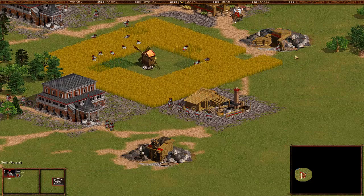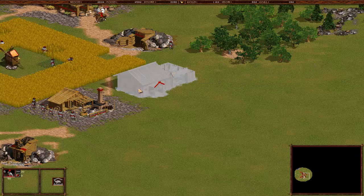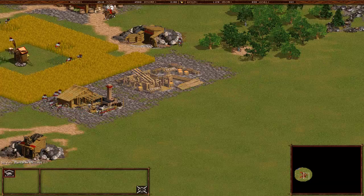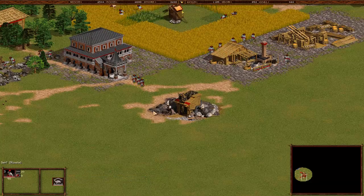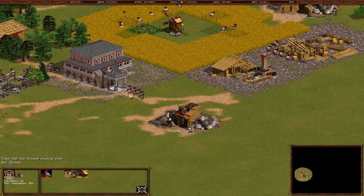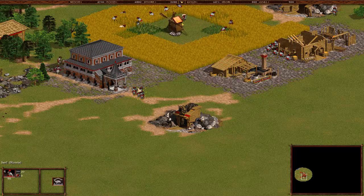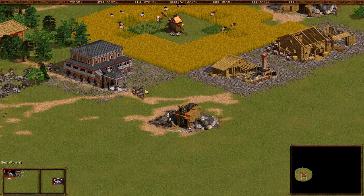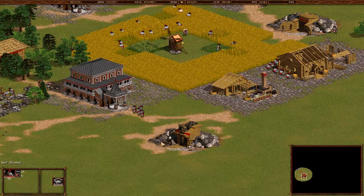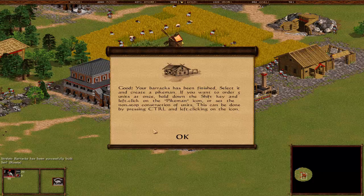I'm gonna stop saying awesome because it's getting me annoyed. Let's build a nice barracks here. Barracks are done. Get those pikemen or whatever the first infantry is for the Russians. We're playing as Russian, by the way. The Russian peasants are called serfs. Not the peasants but the militia - actually just the infantrymen.